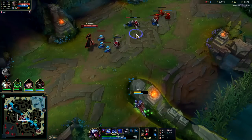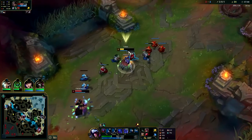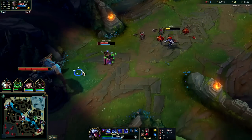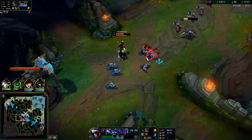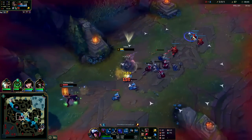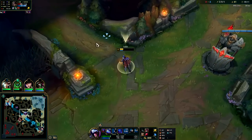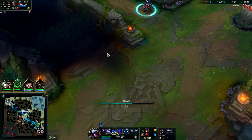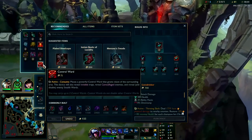He still has Electrocute up actually. I want one more auto — thank you TF. I can actually kill him here — his Electrocute's on cooldown. He's popping Corruption potions. I got his flash at least, we'll take that. We'll reset — I'll come a little bit behind the wall so he can't see me, and if he steps up I can jump off the wall, little dash, rip them apart. Go for that sweet Gore Drinker. Got control ward — nice.